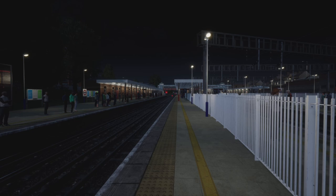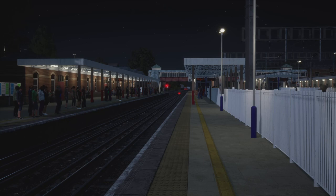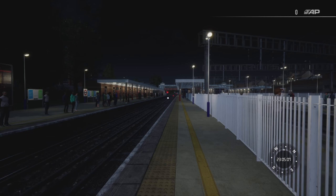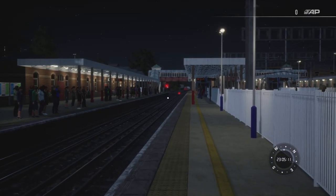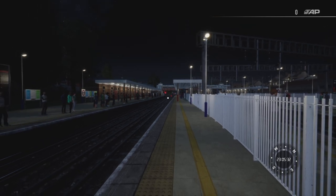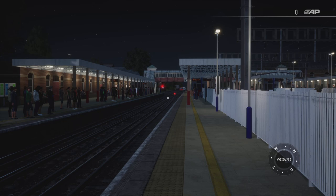Yes my people, it is your boy VRD back for another commentator drive. Tonight we're going to be taking a Class 499 electric multiple unit, also known as the 1972 tube stock, down from Harrow and Wealdstone to Elephant and Castle. The time is currently 23:00 in real life, 23:05 in game, and this is the last service of the day — about a 15-minute run calling at all stations.